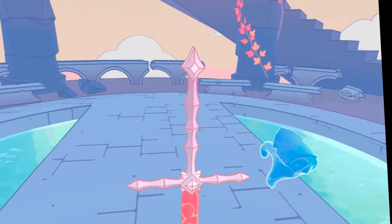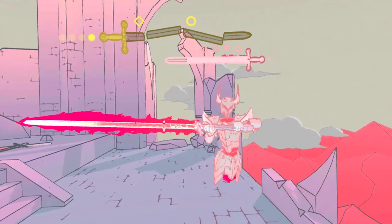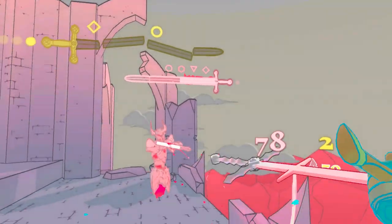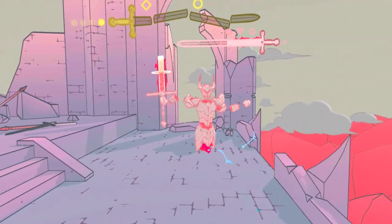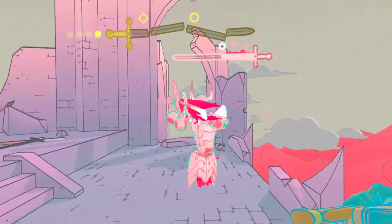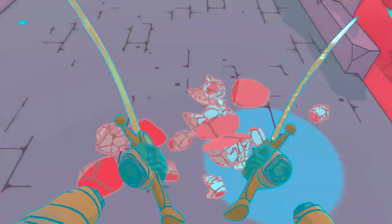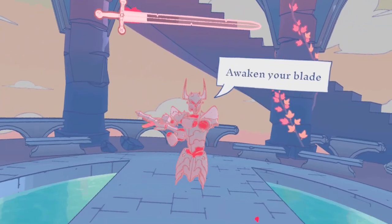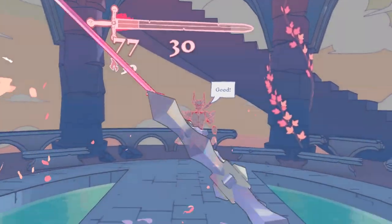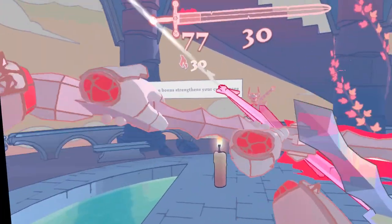One more class you can unlock is called the Tyrant. He looks like Sauron from Lord of the Rings and must be just as strong. You unlock him by defeating the Tyrant in solo mode, which is not an easy task. After many, many tries, I finally managed to defeat him using my Persian class. I definitely recommend unlocking him, because his power is just ridiculous — with a little practice of his special powers, you will be absolutely unbeatable.